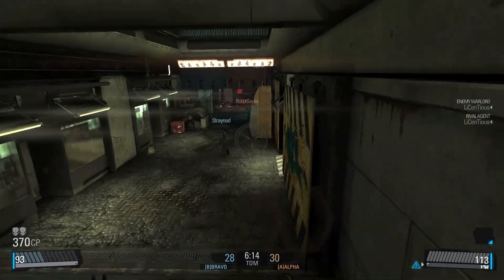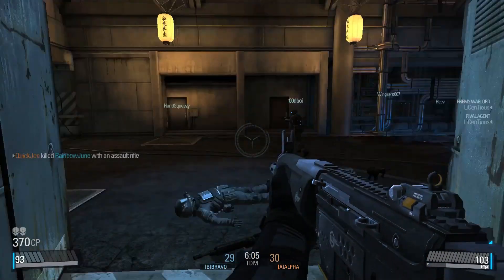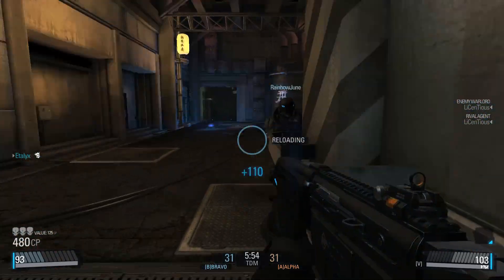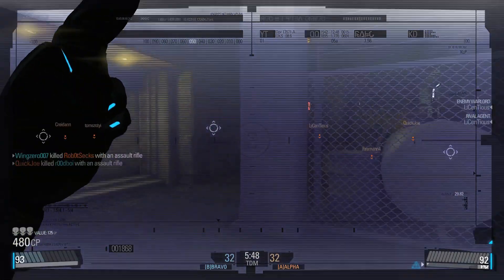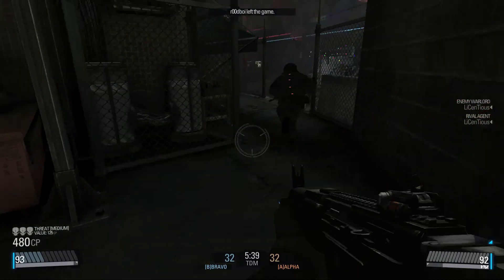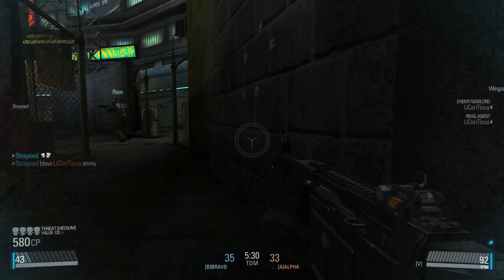First thing you're probably wondering is what is this purple visor thing that you keep seeing me pull down. This is the HRV and it basically allows you to see through walls. You can also use it to find little terminals where you can purchase additional health, ammo, and even some special weapons. It has a little recharge timer — whenever you pull it down you can see through walls for a limited amount of time, and once the visor is put back up that meter starts recharging.